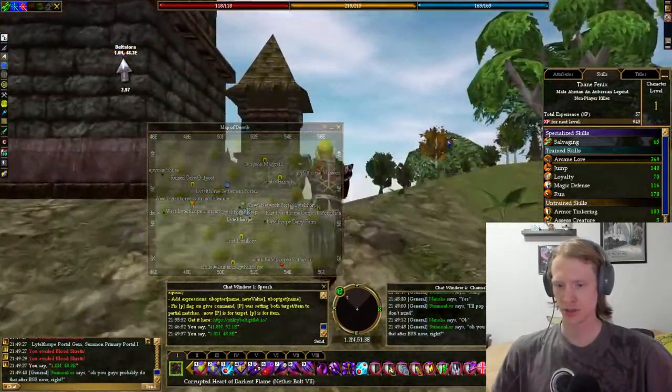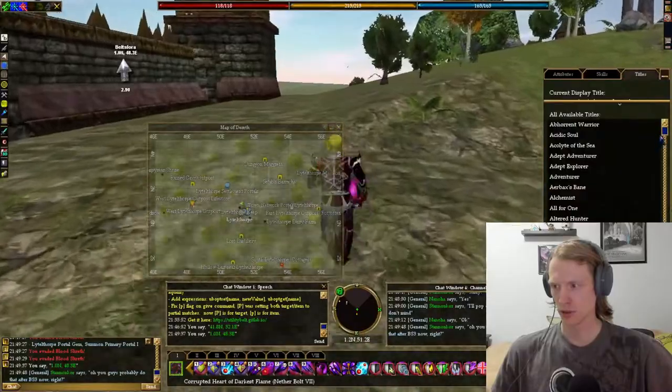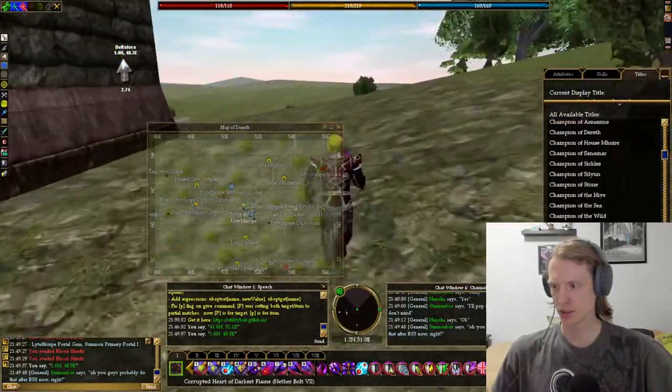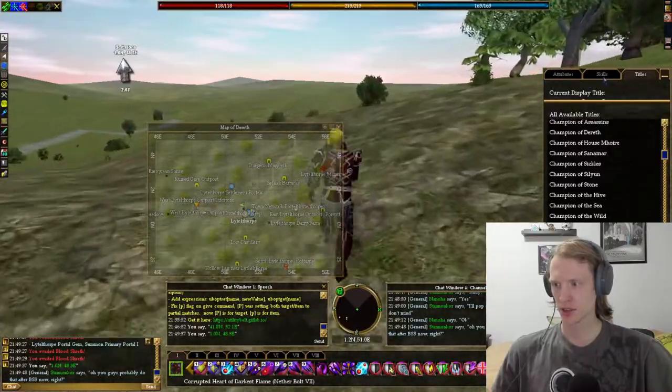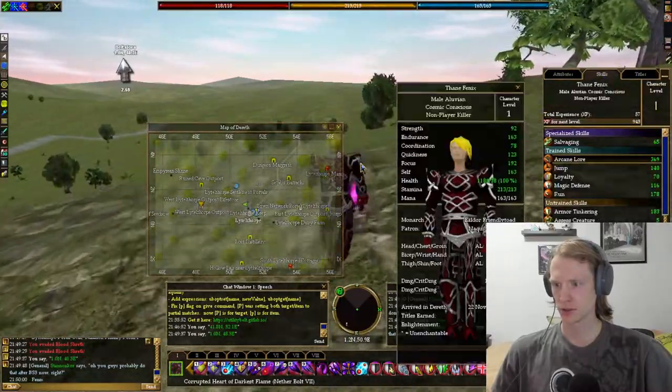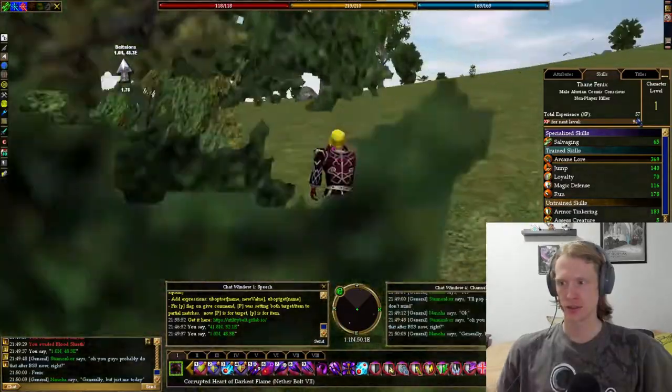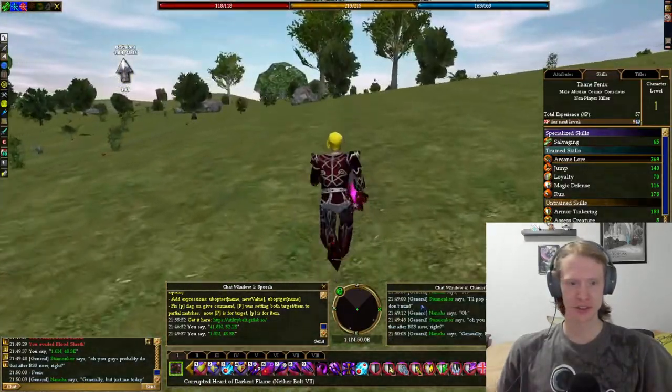I got to change my title — cosmic conscious. Set as display title. And you get this cool Enlightenment five. Total experience is 57 — that's pretty good.